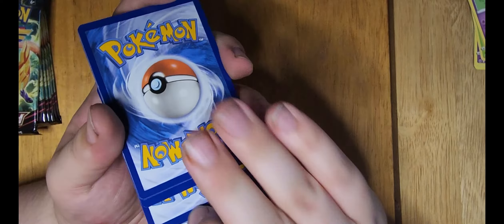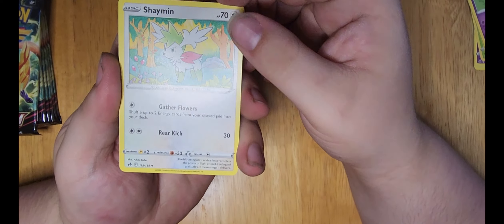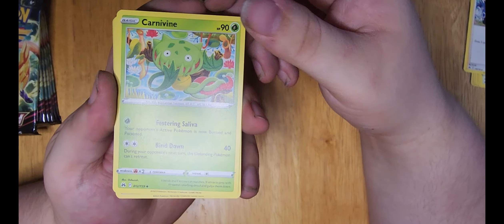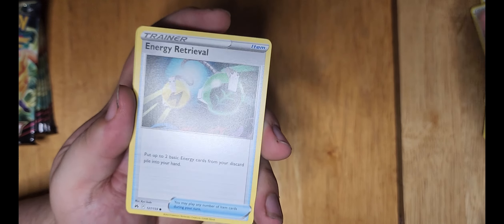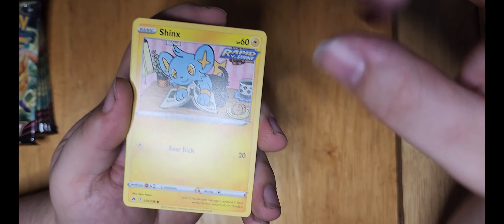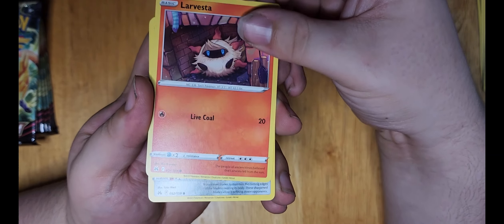Pack four: energy, Shaymin, another friends card - this one's like four cents - energy retrieval. Always good to get energies out in the field. Pokemon's not that hard to learn compared to some other games.